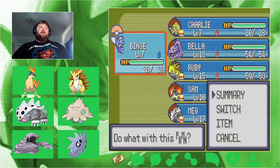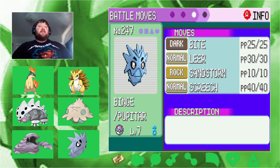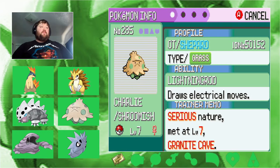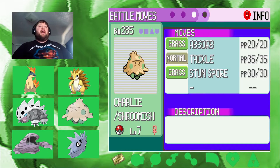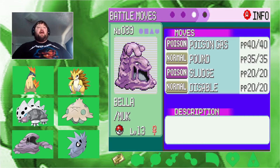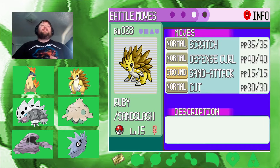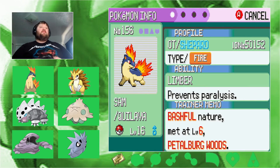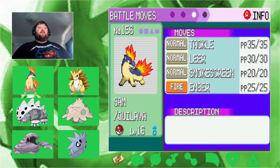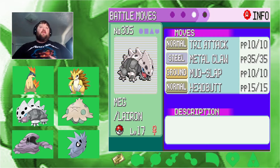Starting off with Binge, with the Immunity ability — he's a Pupitar with Bite, Leer, Sandstream, and Screech. Next we have Charlie the Shroomish with Lightning Rod, Absorb, Tackle, and Stun Spore. Then Bella the Muk with Sand Veil, Poison Gas, Pound, Sludge, and Disable. Ruby the Sandslash with Stench, Scratch, Defense Curl, Sand Attack, and Cut. Sand the Quilava with Limber, Tackle, Leer, Smokescreen, and Ember. Finally, Magdaleron with Rain Dish, Tri Attack, Metal Claw, Mud Slap, and Headbutt.